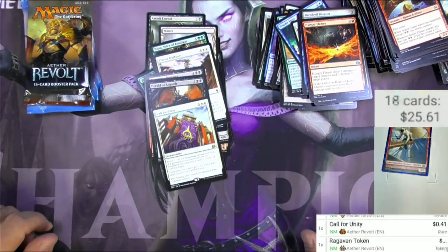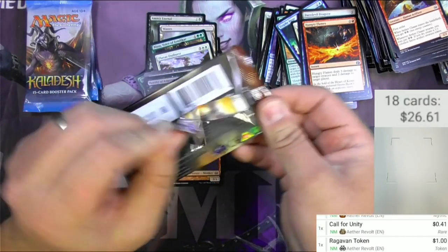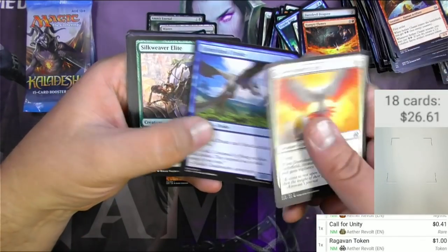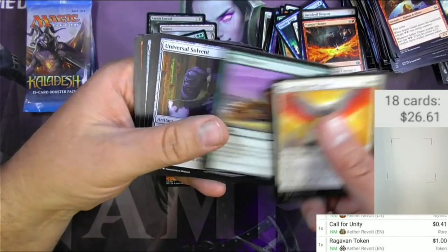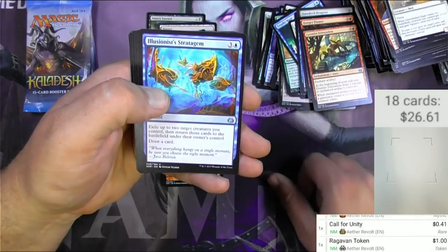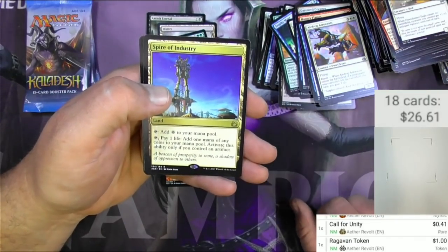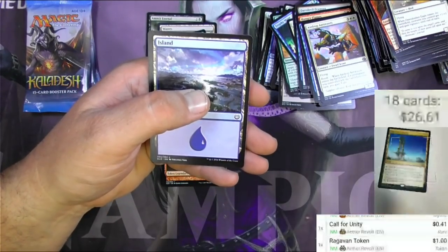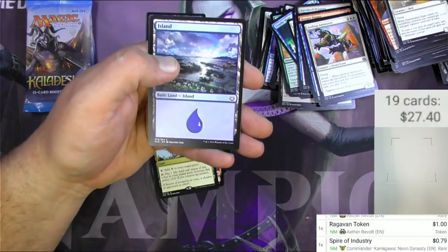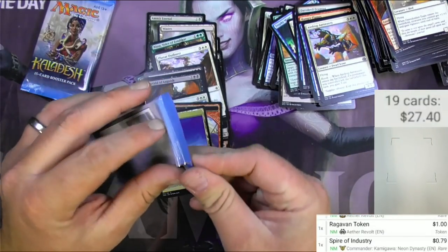The token's worth a little bit — it's a buck, I figured I would scan it. Salvager, Implement, Implement, Gremlin Infestation, Illusionist's Stratagem, Airdrop Aeronauts, Spire of Industry — not much since it's been reprinted in Kamigawa Commander — and an energy token. This is the last hurrah, three packs of Kaladesh.